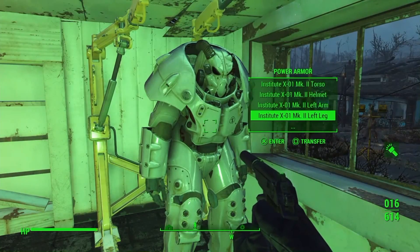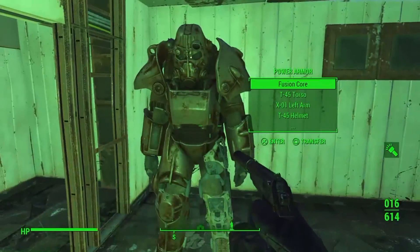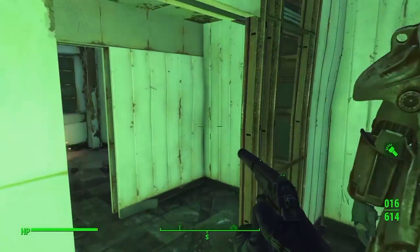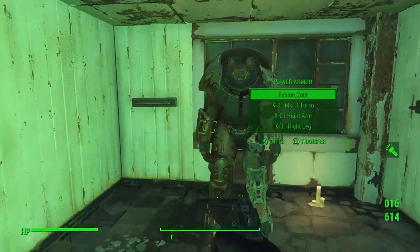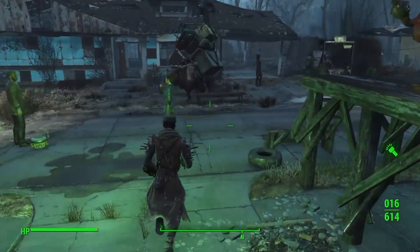This is the power armor that I usually use - it's got three winterized tesla parts and the rest is winterized T60. Then there's a half X01 that I'm currently working on. There is my Institute X01 full suit, the T45 power armor, and some other power armor. As you can see I still got a lot of projects going on with the power armor.